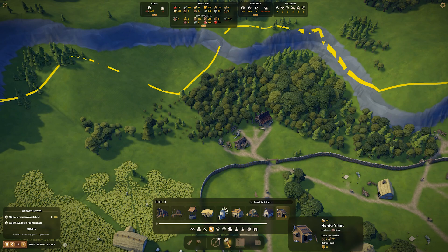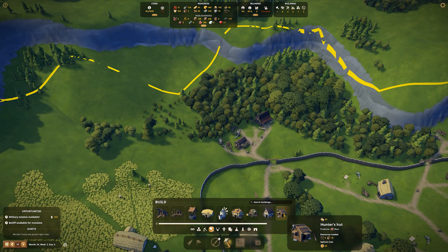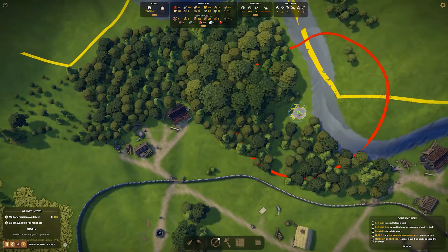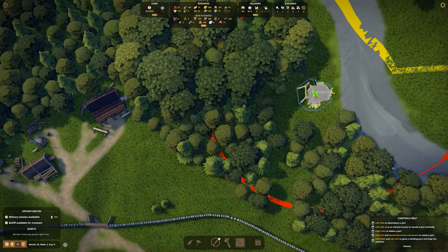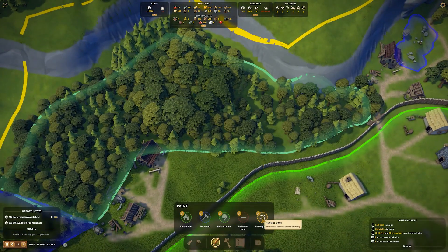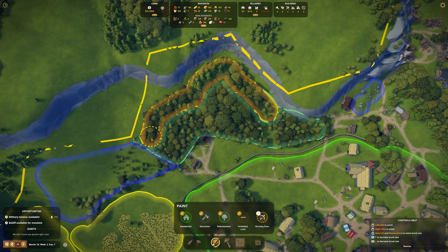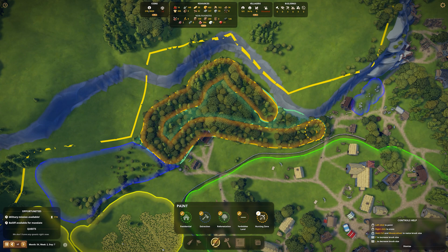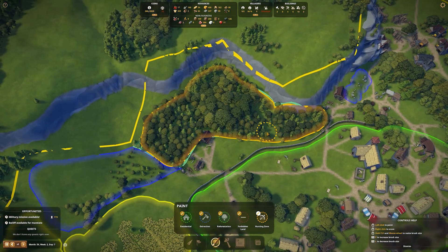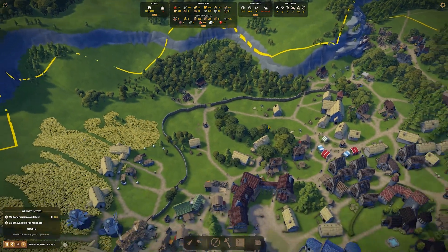Hunter's hut - let's have a look. Where is it now? It produces boar. Resources: five tools and five wood. I think we're just going to stick it up in the woods here - that's the whole point of it. We click build, and now can we paint hunting zone? I guess the hunting zone is these woods. He's going to go and find wild boar there.